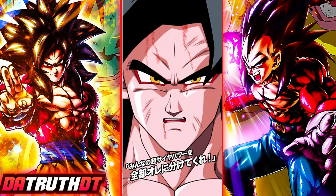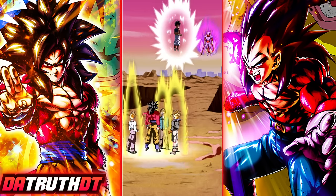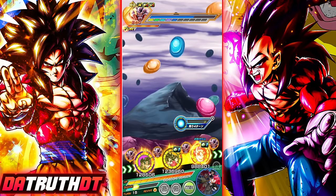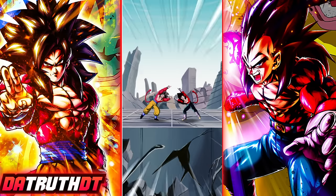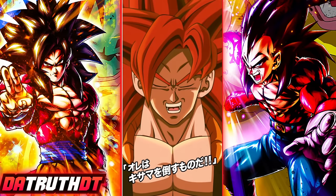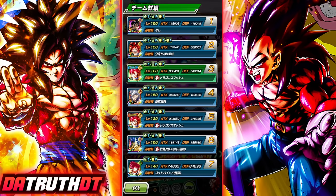Now we have Super Saiyan 4 Gogeta transformed. The in-game dialogue plays out — Goku and Vegeta fuse, declaring 'I'm not Son Goku nor Vegeta!' Do we want to pop that to get rid of Janemba faster? There's no real reason to. We're looking good in Super Saiyan 4 Gogeta's hands — nice.